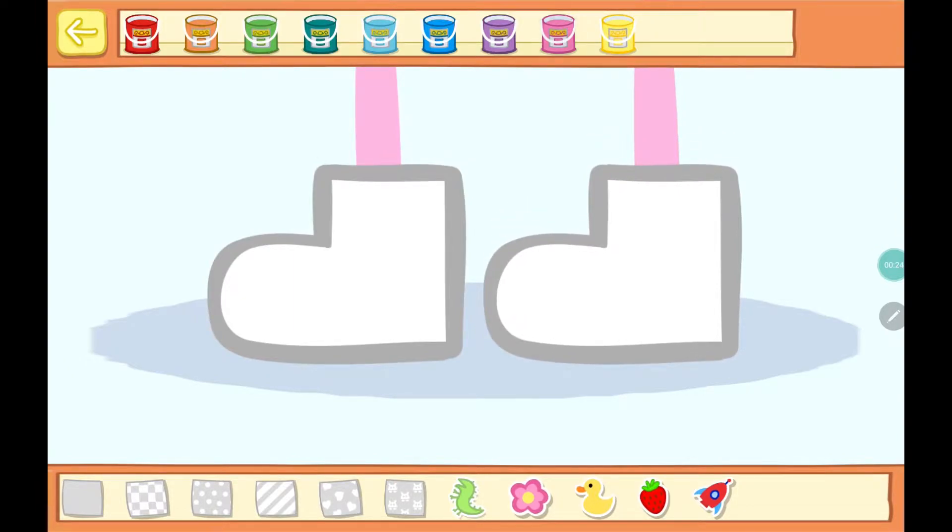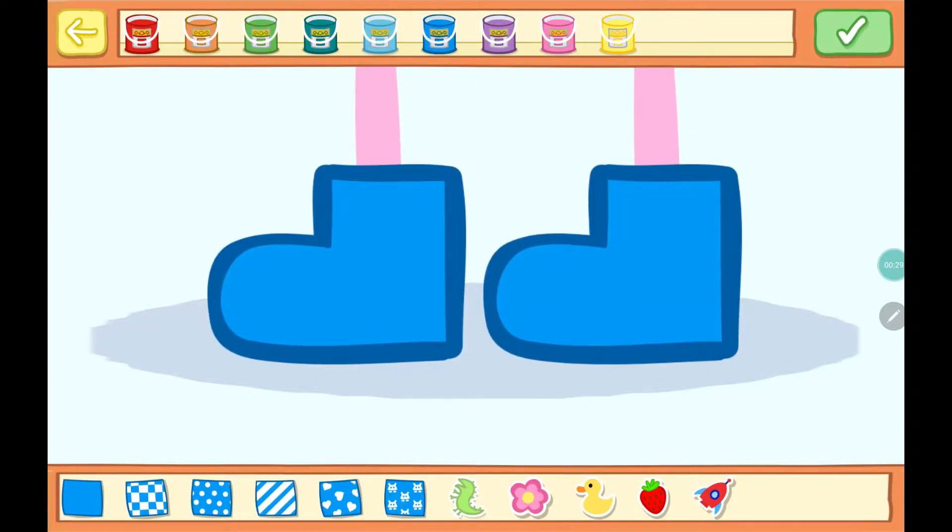Choose a color, a pattern, and some stickers. When you are finished, press the green done button to change Peppa's clothes.